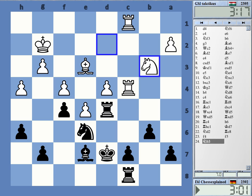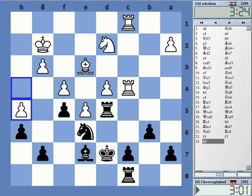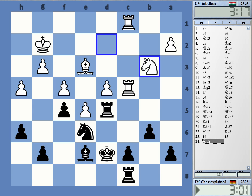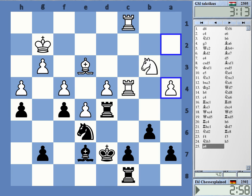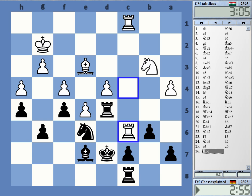I was very surprised that he didn't play h5 — that is totally normal here to prevent h5 so that king to g3 and g4 becomes possible. He played this surprisingly and now I can close that down. In this position it's kind of clear that Black can just do nothing at all, and the same applies for White.